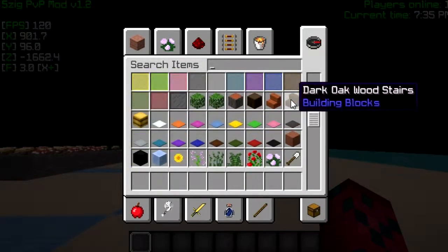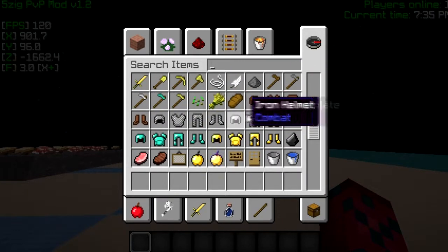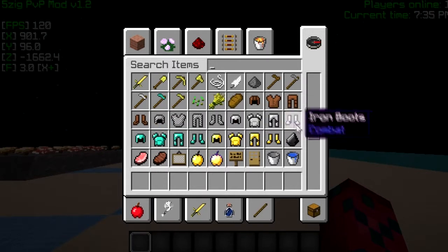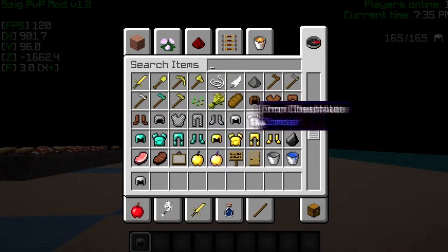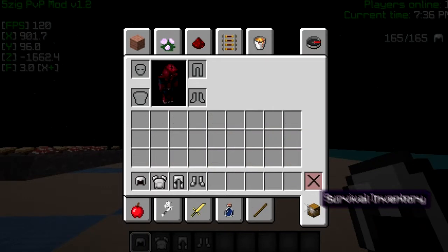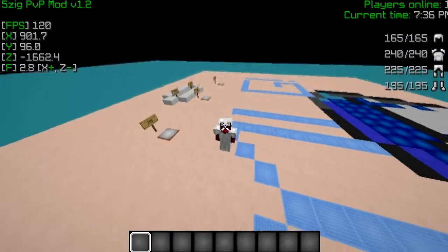The armor is just Zephyr's armor and stuff — I didn't change the chain or anything. But yeah, it looks pretty cool. I'll show you it on. This is what it looks like when it's on.